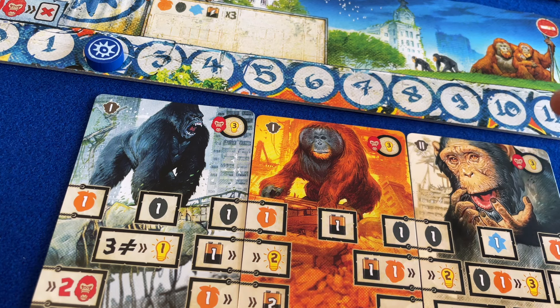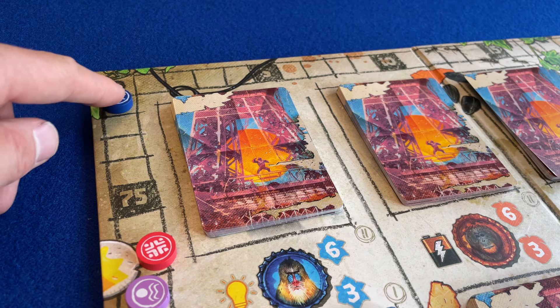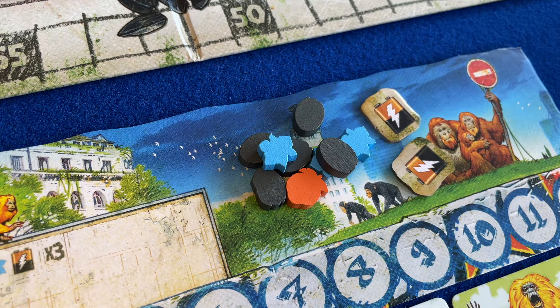As their decks grow, players' turns are more and more productive, eventually generating victory points. When one player achieves the victory point target, they win the game. After Us is a beautifully illustrated, intriguing new deck-building game.